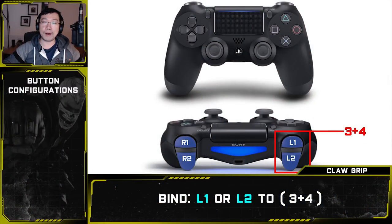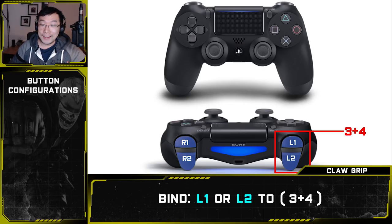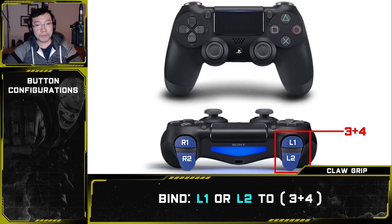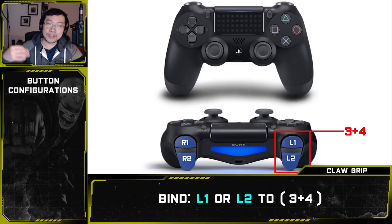For claw grip style players, I recommend the opposite — bind either L1 or L2 to 3+4. You don't really have much of a choice, since accessing R1 and R2 with claw grip requires some crazy finger gymnastics with your right hand. Even though pressing L1 or L2 simultaneously with the 1 input is more difficult than the standard grip R1/R2 method, you can master it with practice.